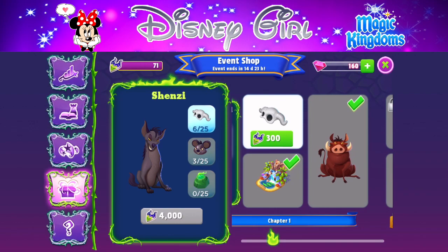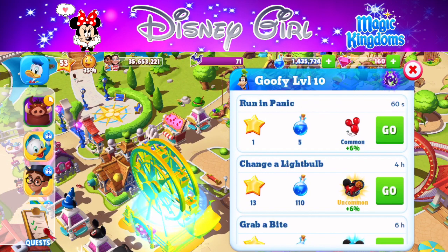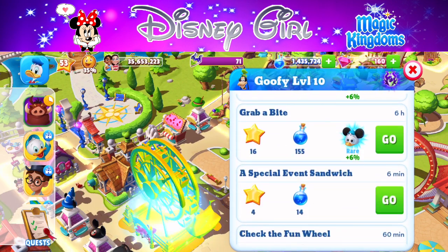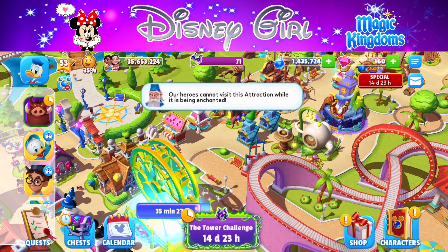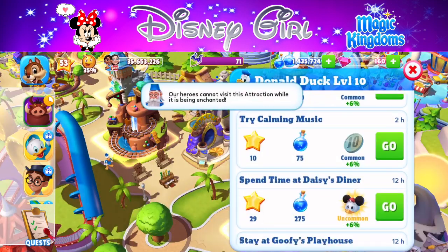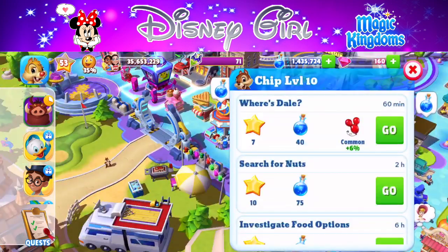Pumbaa and the Circle of Life are done. Once I collect all of Shenzi's bone tokens, it's just a matter of saving up currency to purchase her next character token at the start of Chapter two.